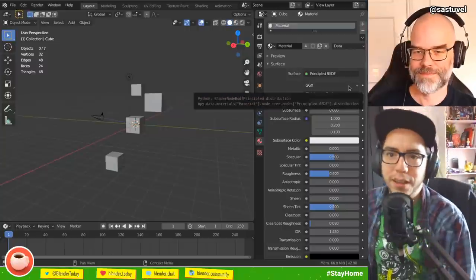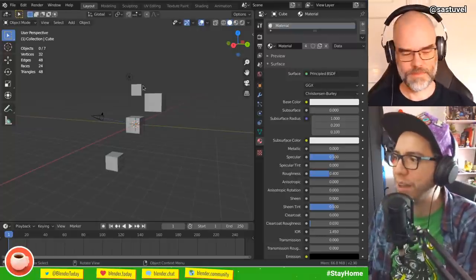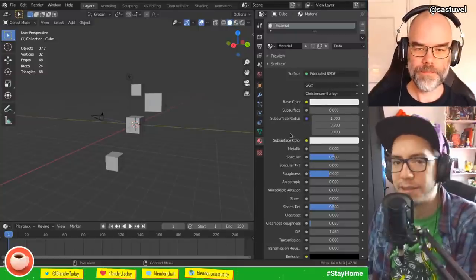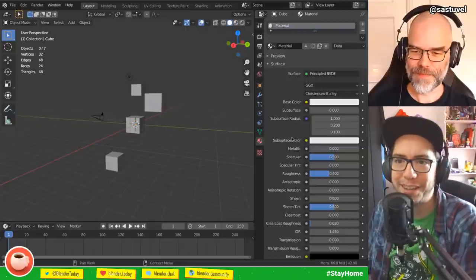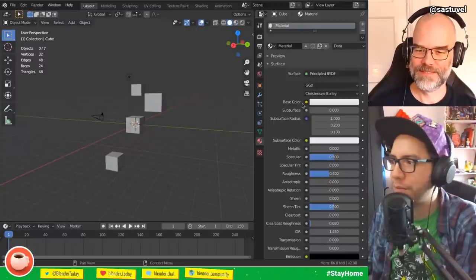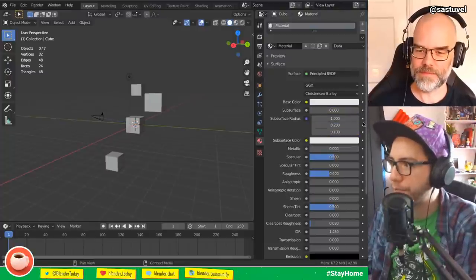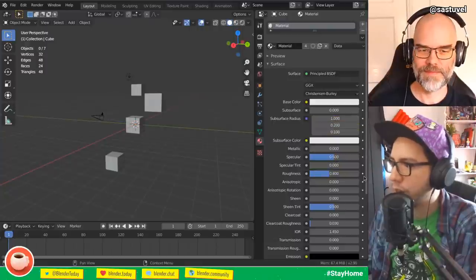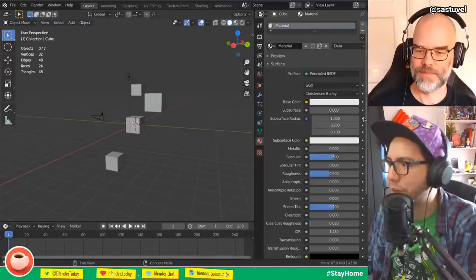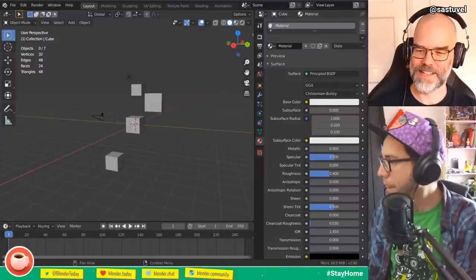In the material properties, the input now has the color and the socket on the left side, which is the right way to do it — inputs are always on the left. The right side will now show the animation keyframe icon. Before, if you had circles on both sides it could be confusing. Not anymore.